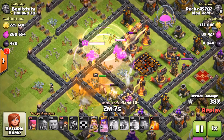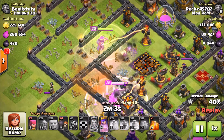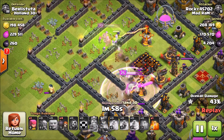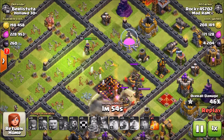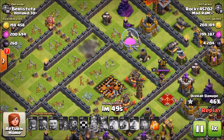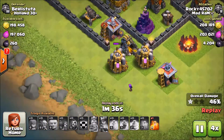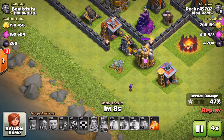That's what Goblin Knife is all about — get to the Town Hall, get the one star, so you don't lose any trophies, maintain your league, and get tons of dark elixir. You'll get league bonuses and almost all the dark elixir from the bases. We're farming here in Masters League, which has a really nice league bonus. We got 4000 dark elixir in like 30 seconds — that was a super fast raid, and that's the whole point of Goblin Knife.